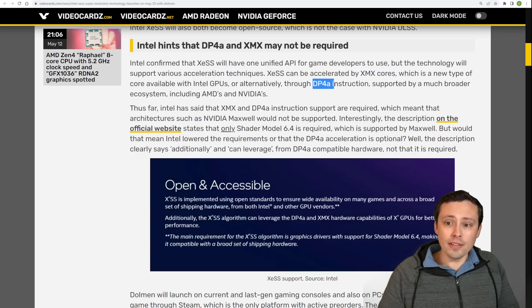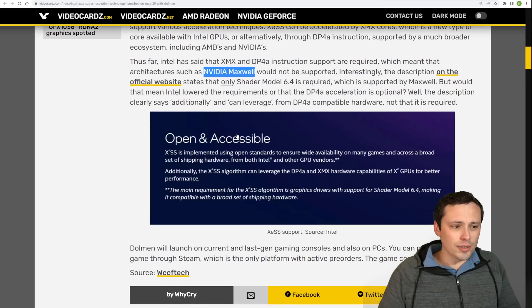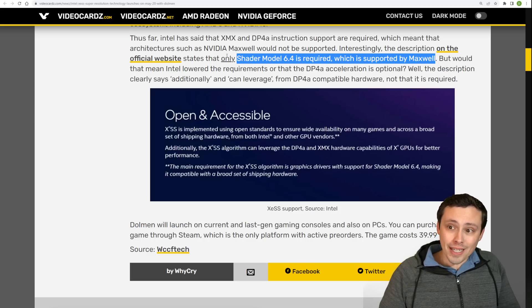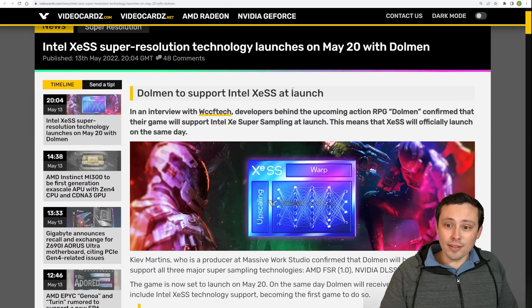They announced that XCSS would have DP4A instruction support as a fallback, and many modern GPUs will support that. However, if you go all the way back to Nvidia's Maxwell GPUs, they don't have DP4A support. On Intel's website it's currently saying that the main requirement — not only requirement — for the XCSS algorithm is graphics drivers with support for shader model 6.4. If it really only needs shader model 6.4, then it will be supported by Maxwell. This is a little unclear at this point, so these will be interesting questions to answer at least by the 20th.